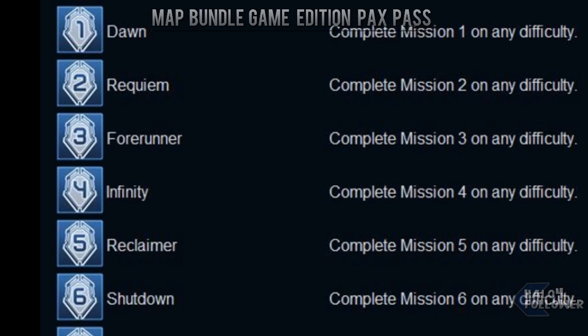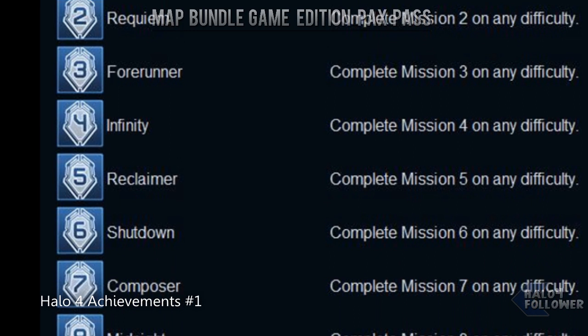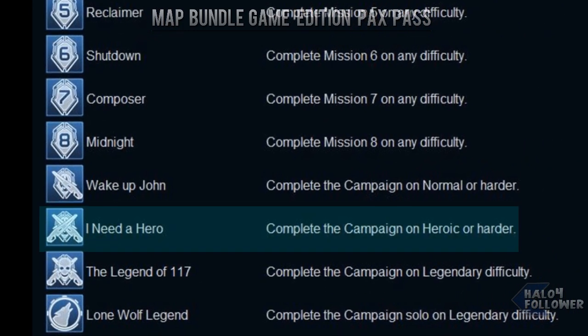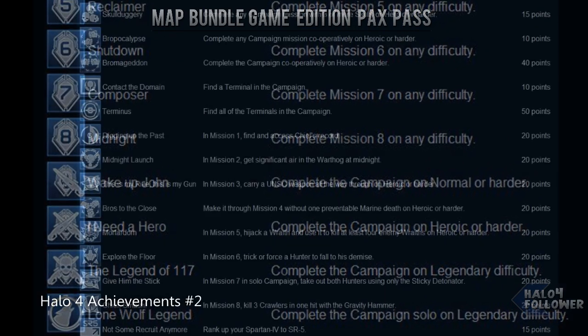According to what we have here, there are eight missions in Halo 4. Completing any mission on any difficulty will get you 10 points. Completing everything on Normal will give you 20, Heroic is 40, Legendary is 70, and Legendary Solo is 90 points.